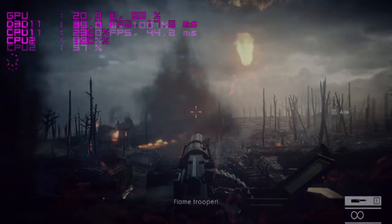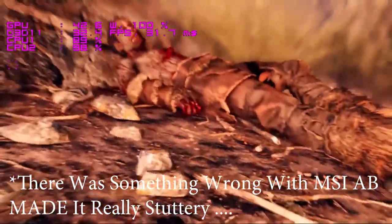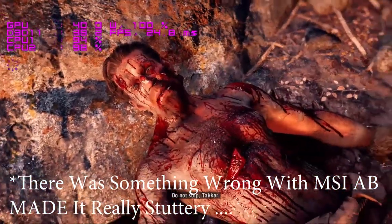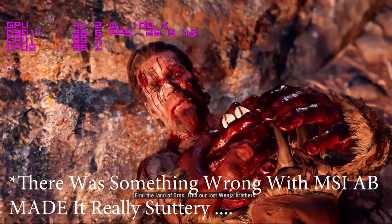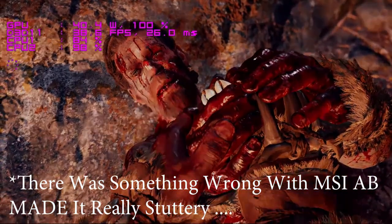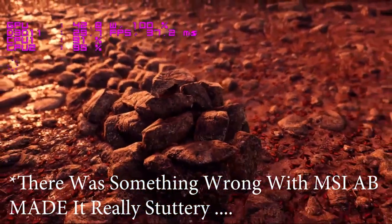Far Cry Primal got really impressive results. We're playing at 1080p ultra settings with shadows set to high, getting about 30 to 45 frames per second with very few dips. This is an open world game, meaning it's CPU-intensive, and it still ran well — which may suggest there was something specifically wrong with Battlefield 1.